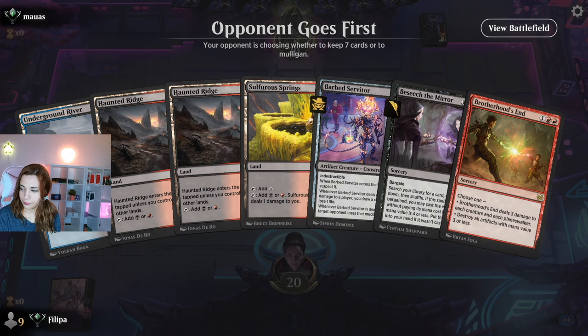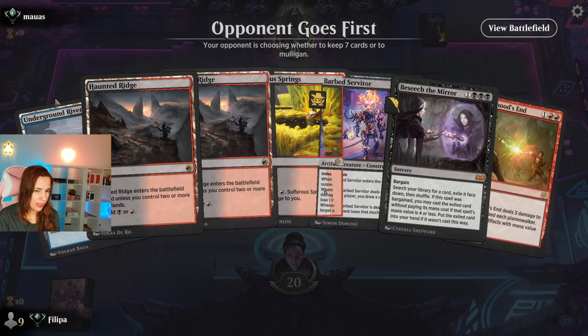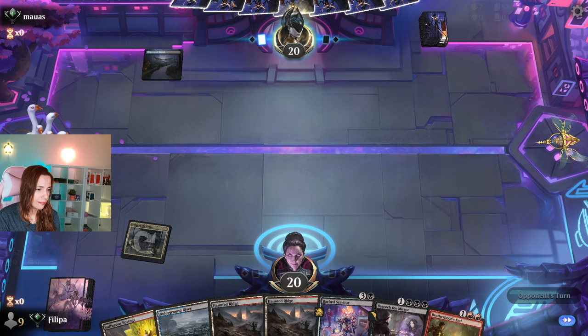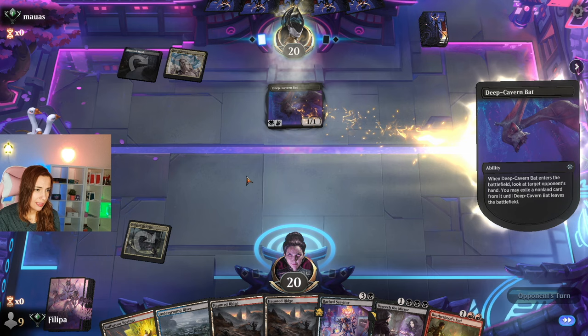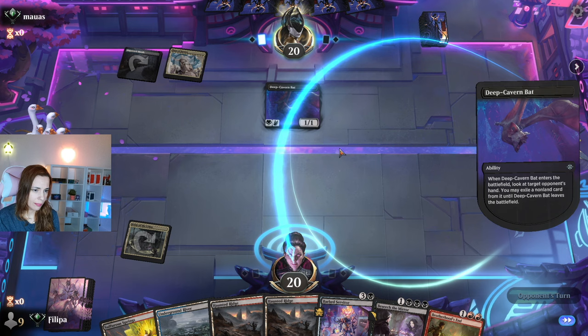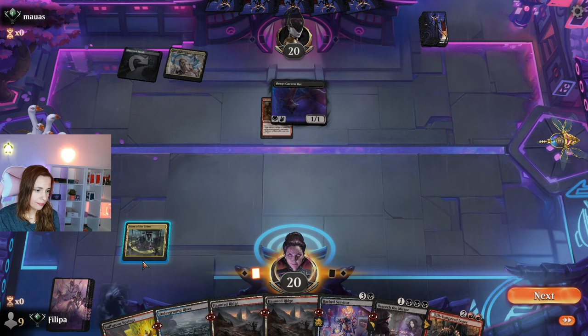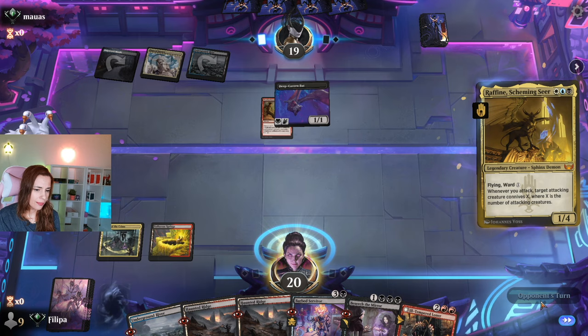Okay, let's think. I feel like this hand is fine — it has some potential but could be better. Opponent goes first. If they are playing an aggressive deck, at least I have Brotherhood's End. I can play Scene of the Crime tapped. The bargain works with this artifact land. They are playing heroes. So I can Basish the land to try to find something. I could use some removal, not going to lie, but I do have some hopes and dreams.